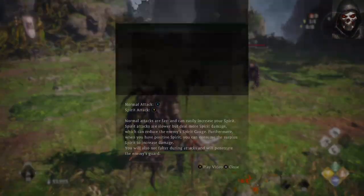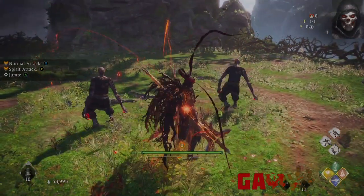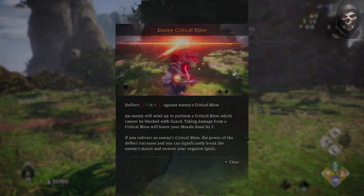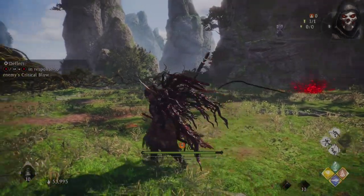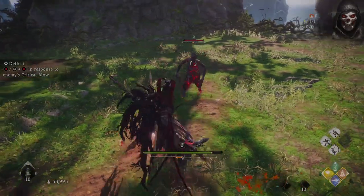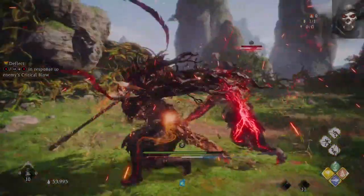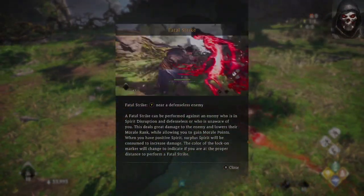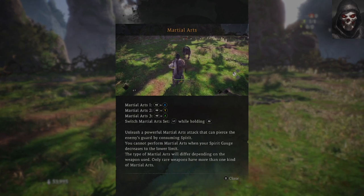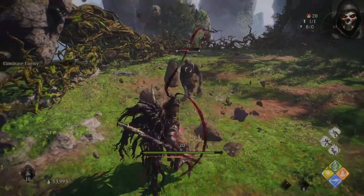Besides standard basic attacks and deflecting — which is essential to your gameplay — you will also have spirit attacks, martial arts, fatal strikes, and wizardry spells. Deflecting is paramount, and deflecting boss critical attacks shown by a flashing red icon will allow you to counter with serious damage. Attacking and deflecting help build up your spirit gauge, which with enough charge will allow you to launch a spirit attack, a wizardry spell, or a weapon's martial arts skill. Spirit attacks do more damage and reduce the enemy's spirit gauge, allowing them to be stunned ready for a one-hit fatal kill strike. Martial arts are special weapon abilities that can do massive damage.